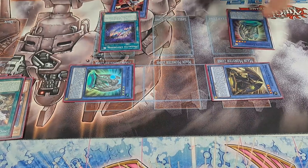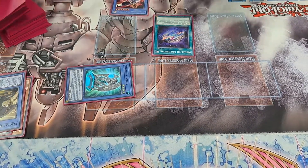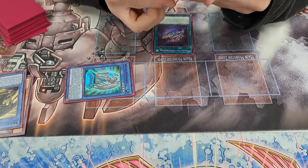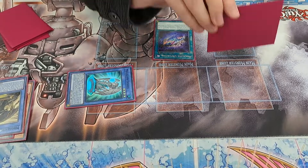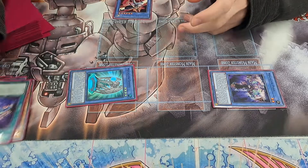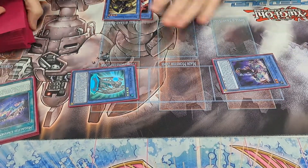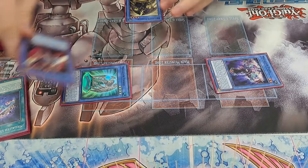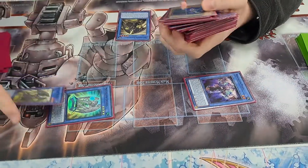Then you activate Unfold, you tribute four so you can summon the level two from the deck. Go Fool's effect, add back the Haggith — it becomes level four, so Fool is now level four. You go Fool's effect, the ritual summon, you tribute the Ben 10, and summon from the deck your Haggith.